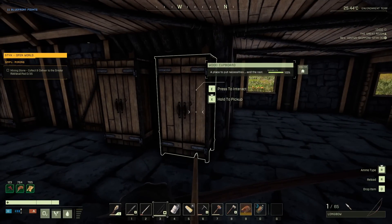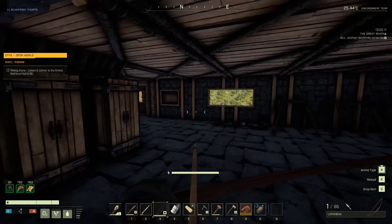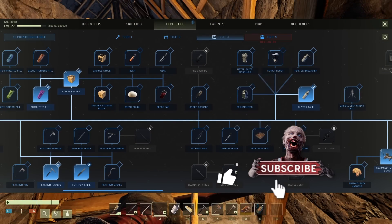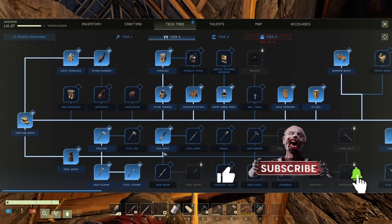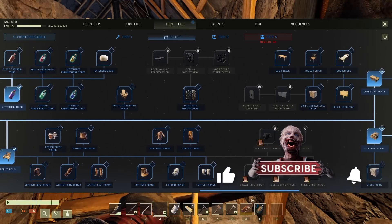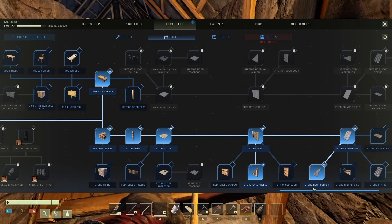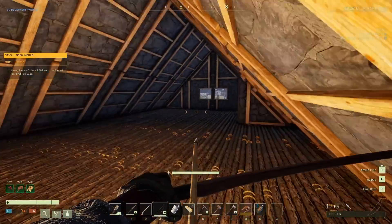Thank you for hanging out with me today, this is Kage848 and welcome back to Icarus. I finally figured out — you guys told me in the comment section, thank you very much for that — that in order to do an inside inverted corner, I did need the stone corner roof corner.